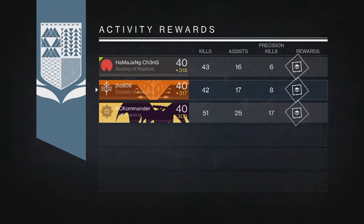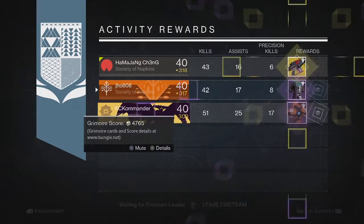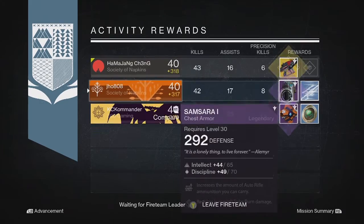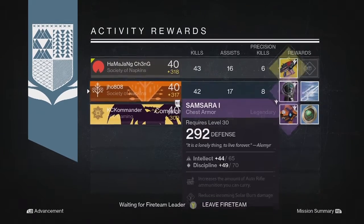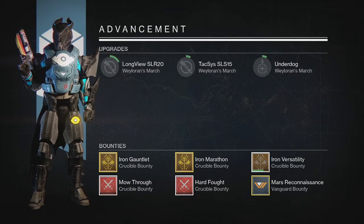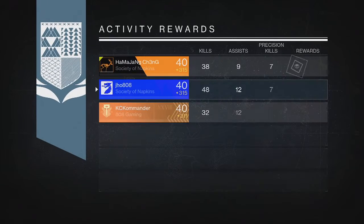Starting with my Nightfall rewards on my first character on my Warlock, we ended up getting ourselves just a legendary chest piece and my two teammates got a Ghost Shell and a Suros Regime Exotic Auto Rifle, so not bad — one of us got an Exotic on that one.